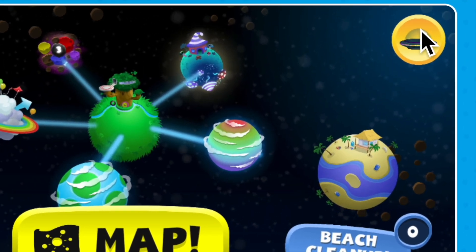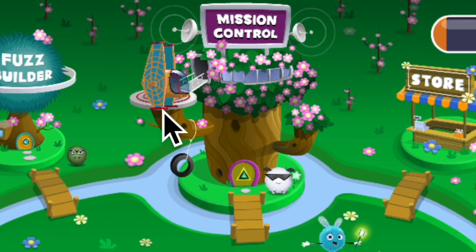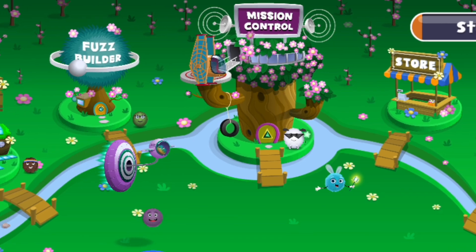When you unlock new spaceships, head to the icon in the top right to choose which one your fuzz will fly around in. What will you code or customize next? Happy coding!